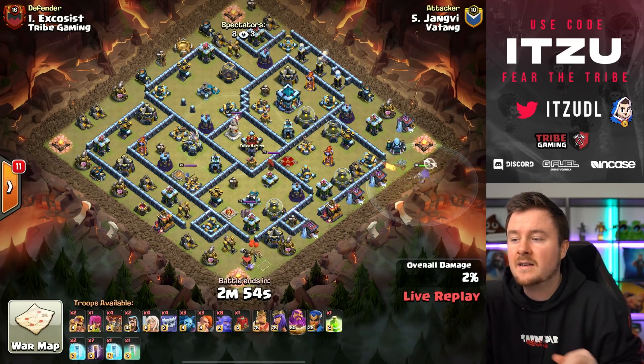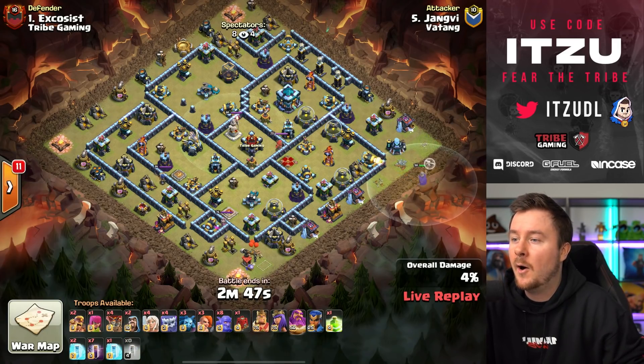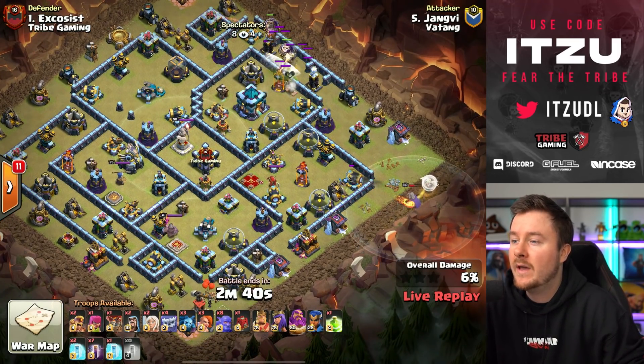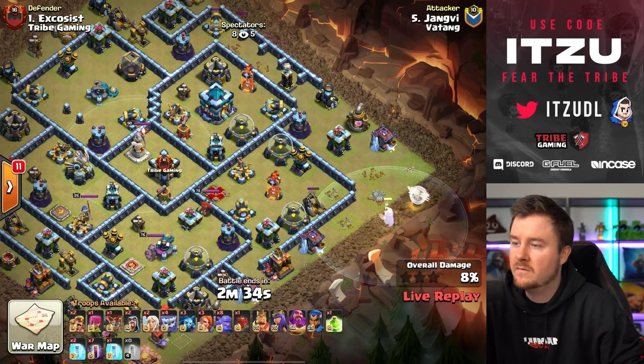Batang is starting things off — wait a second, they're actually using Super Valkyries! And now invisible loons to funnel. What is going on already? This is just the first attack to start things off.